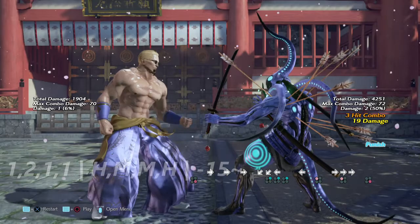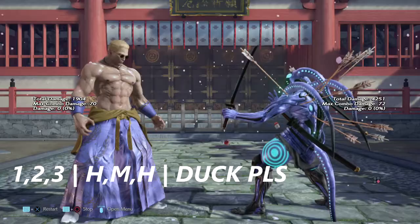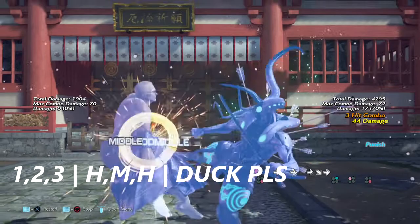The one-two-one-one ending with a normal high is negative 15 on block. Geese has a one-two-three string that is high, mid, high — the best thing you want to do is duck this string as much as humanly possible.